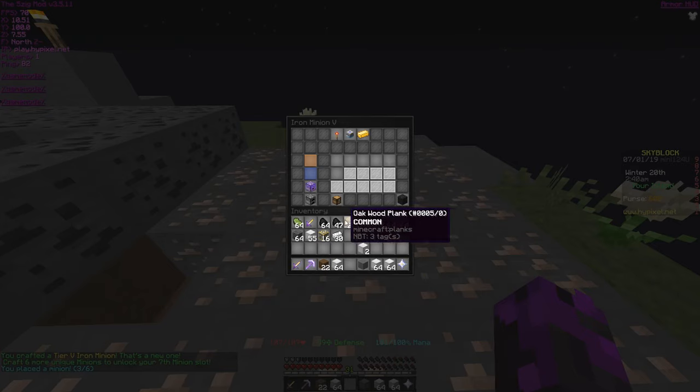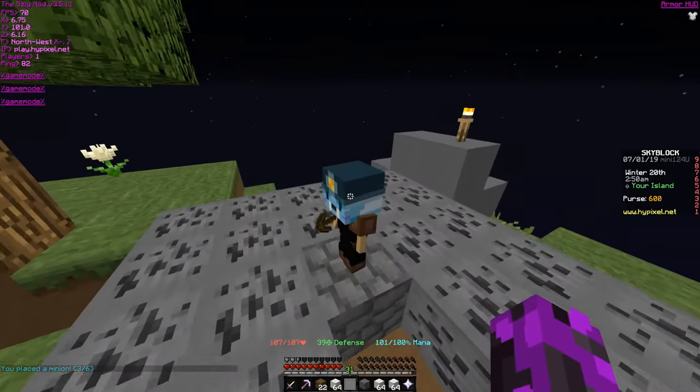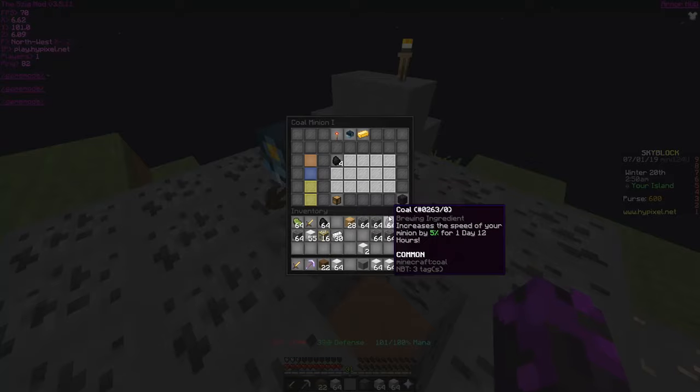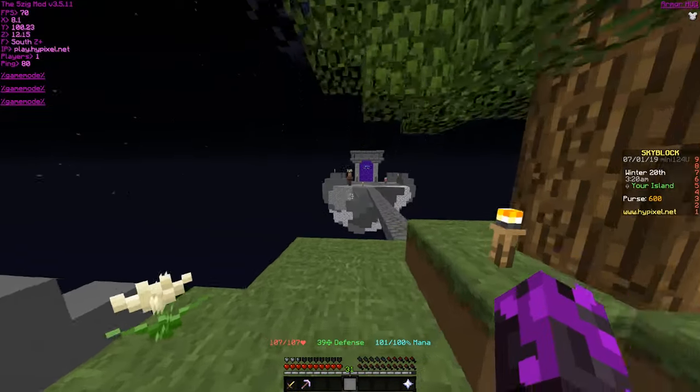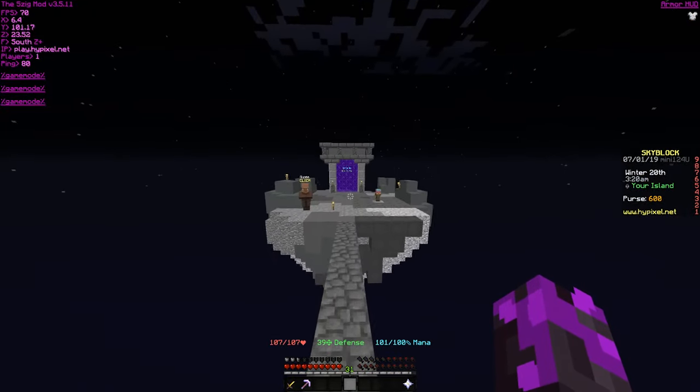Auto-smelter and everything. Let's boost him with some coal. This guy — we might be able to upgrade him actually. Actually no, we can't, we don't have coal. Let's see how well our cobblestone minion is doing.